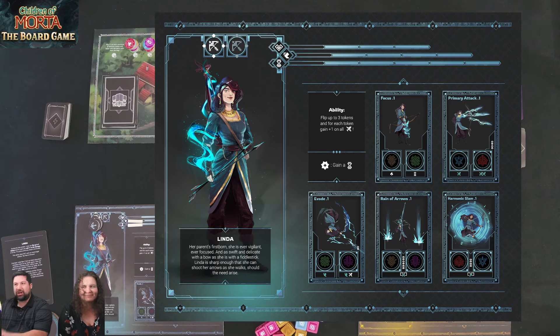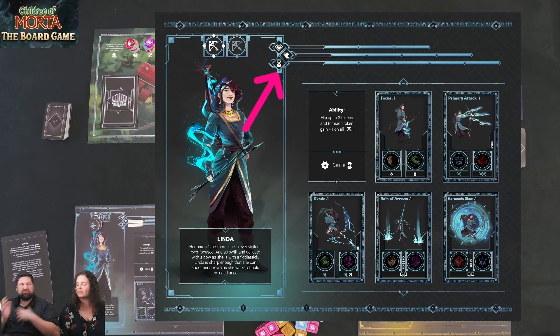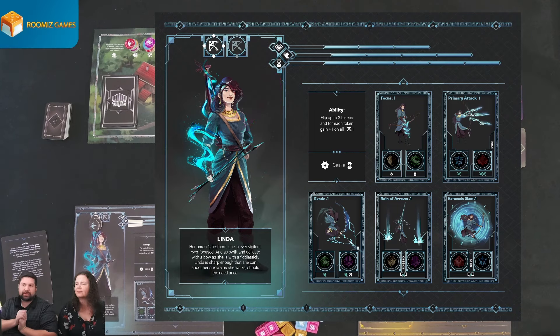Before we progress, let's talk about the character board. Up here is probably the most important part — that is your health. Everyone has health bars, and there will be white bars that slide left and right along it, so you start at full health. Below that, Kim, you have evasion — a little boot symbol — which is how you can avoid attacks. And the final track on the very bottom is an hourglass; that is for focus, which is one of your basic resources to trigger more powerful attacks.